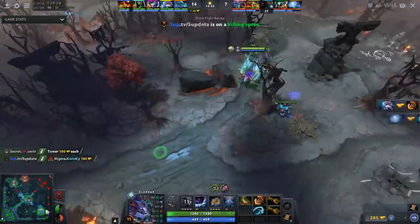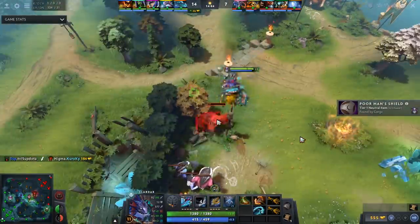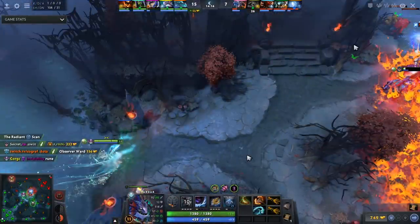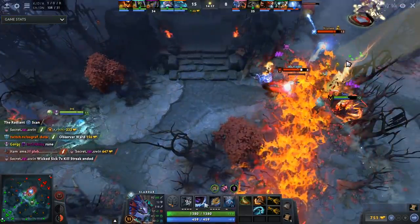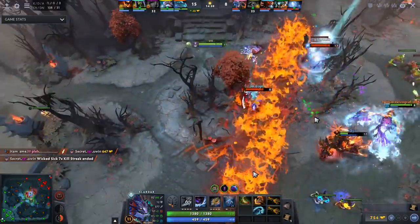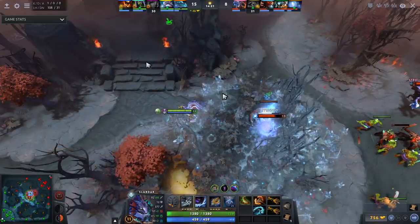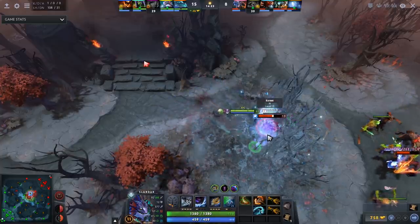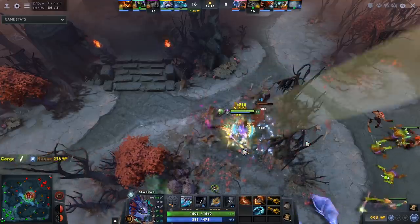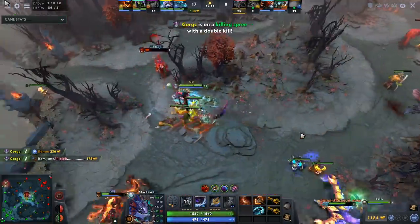Overall there should be intrigue around this build. The difference between this and the offlane Slardar is you're going to spend more time farming small and medium camps, but you still want to show up to fights. His skill build is fighting-based — you max Sprint to show up to fights. The Io, who's actually level 13 — farming insanely fast — is going to get slaughtered here: amped up, three Bash stacks on the way out, stunned, and he's down. An insane amount of damage.